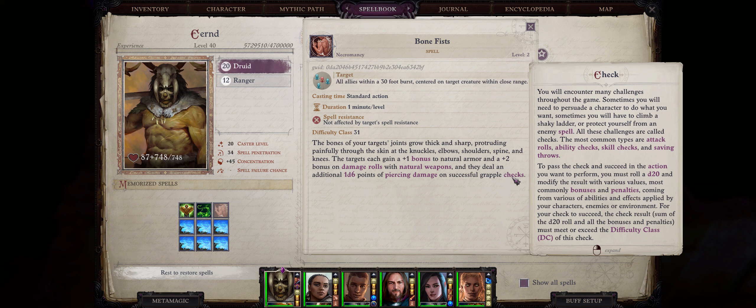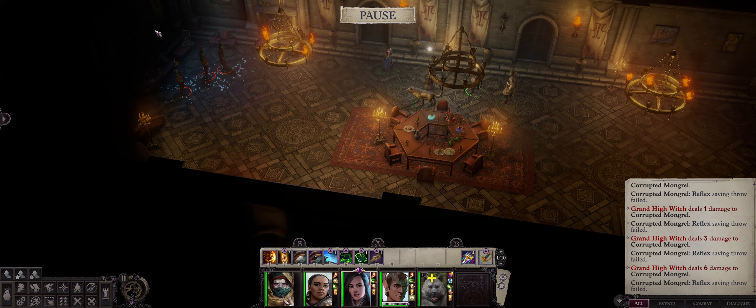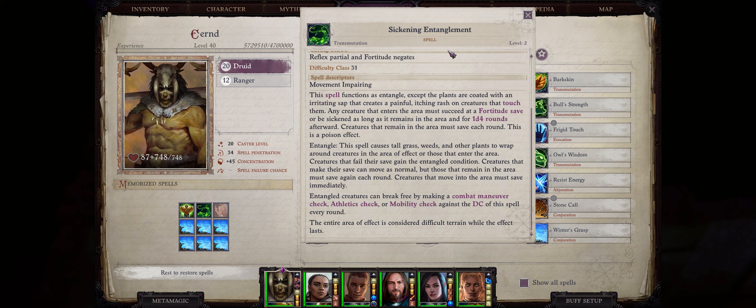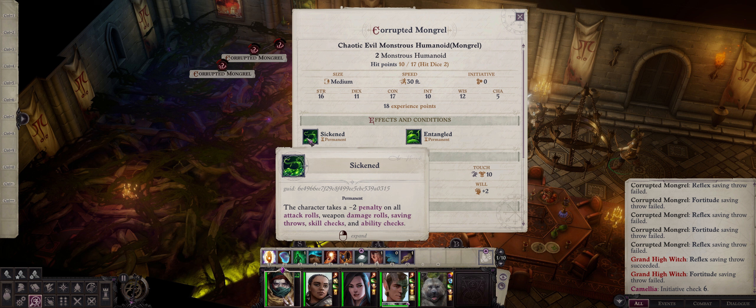For another new offensive area-of-effect spell, we have Sickening Entanglement, which is a nature spell meaning rangers can also get it. Like all of the Entanglement line of spells, the area of effect is absolutely massive — actually twice that of Winter's Grasp, which is already twice that of Grease — so it can be hard not to hit your own allies. Essentially, all of the new Entanglement spells do the same as Entanglement except more. This one will attempt to entangle all enemies, adding debuffs to their armor class, attacks, and slowing them down, with a built-in sickening effect: any creature that enters the area must succeed at a Fortitude save or be sickened as long as it remains inside, and even for 1d4 rounds after they leave.